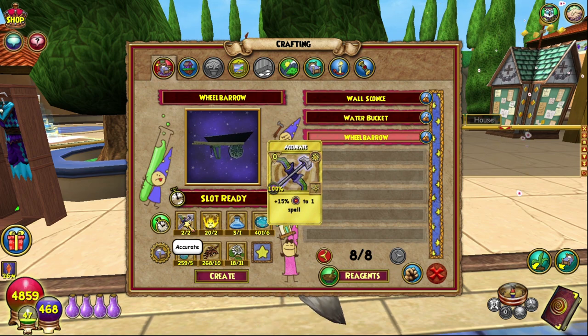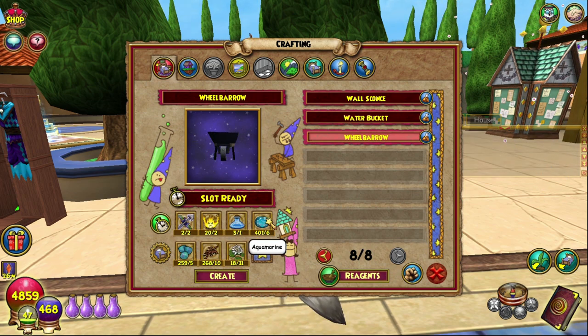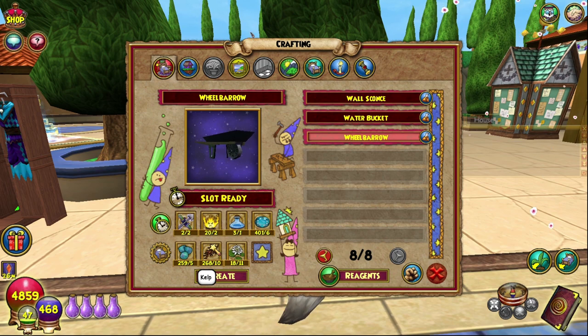It needs two accurate TCs, which you can get from the bazaar. It needs fire, which you can get from the reagent vendor in Celestia, and same with glass vials. Aquamarine — I believe the best place is the bazaar; I don't think you can buy it anywhere else, though you can get it as a drop and there's probably a transmute for it too. Scales you can get as a drop, but the bazaar generally has quite a few. Kelp and water lilies — I have a video on kelp — you just get them from cattails.